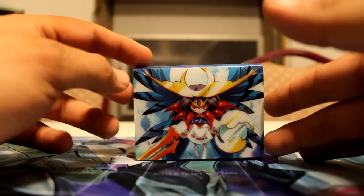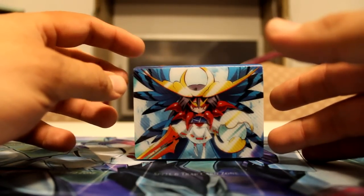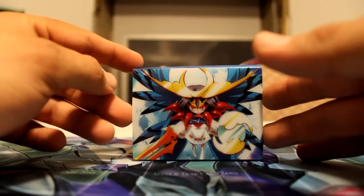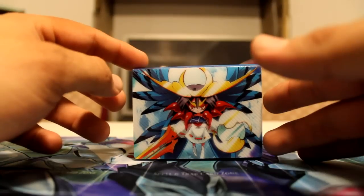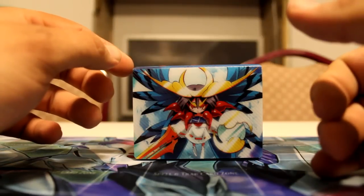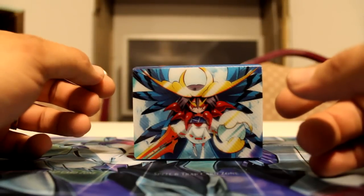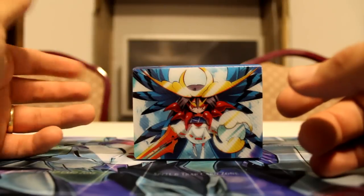Second game, it was a decent back and forth, but I didn't get the ride chain off, so I lost that one. Then third game, I knew we only had a few minutes left in the round, so I decided to grade 1 rush him. As per Vanguard rules, when time is called, the player with the least amount of damage wins. We were both at 1 damage, it went to my turn, time was called, I called everything in my hand so I had 3 full rows of grade 1s and 0s. Unfortunately he only had grade 3s in his hand, I just made an attack with my Vanguard, he couldn't block. I did the second damage to him and I won in time.